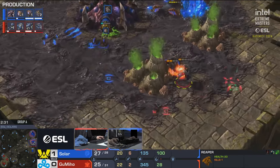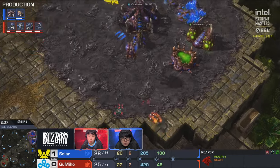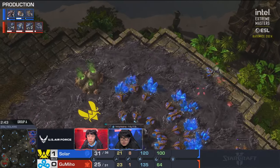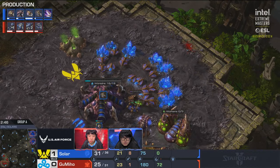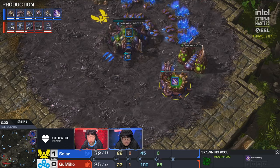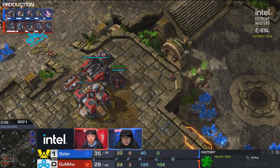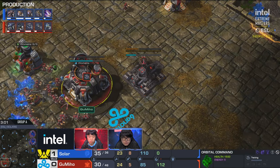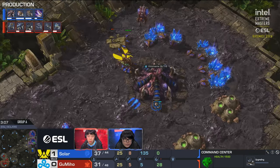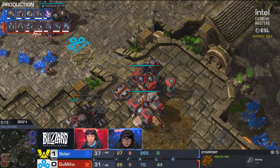Good micro for Gumiho so far. Solar also playing very safe with six zerglings — he's looking for the trap. Solar gets it: queens in the main base, really nicely done. But wait — Gumiho traps it! Zergling speed, roach warren — oh, we're not doing it. I always love that move whenever Terrans lose that scouting reaper — you feel like you have to punish them for it. Not going to happen at this level. Gumiho playing in the dark — he hasn't even seen the third hatchery of the Zerg.